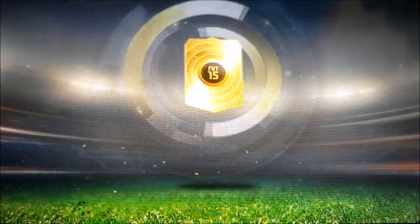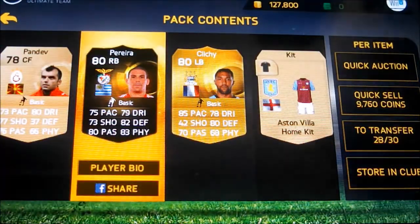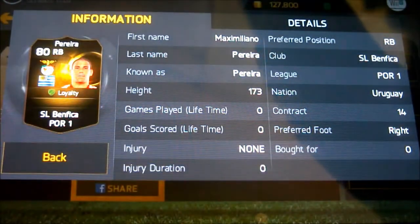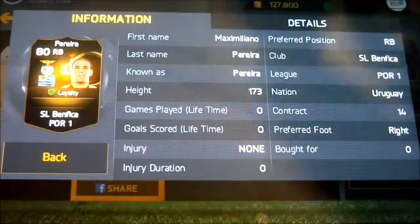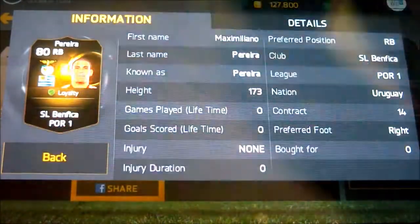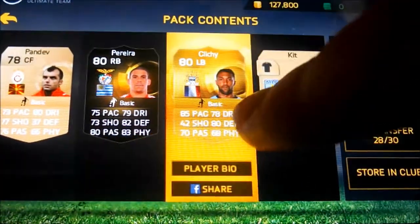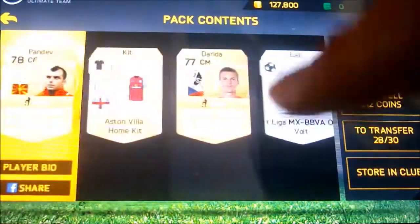Let's see who we get - this is the first 15k. We get another inform! It's in another 15k pack. I doubt he's that rare to be honest, he's probably worth 20k, but it's an inform still. Most teams - he plays for the Portugal team, so I could sell him actually. Clichy - that's a good pull as well, I'll keep him. I'll have to keep the inform for now, so that's another inform pull.